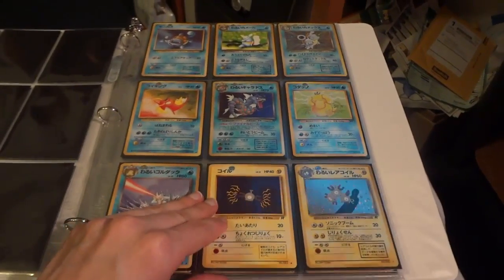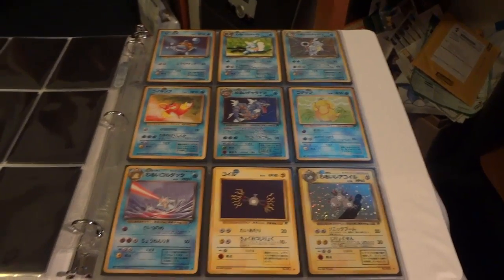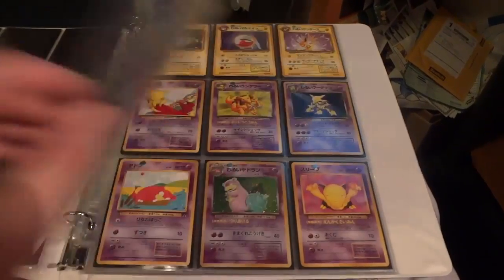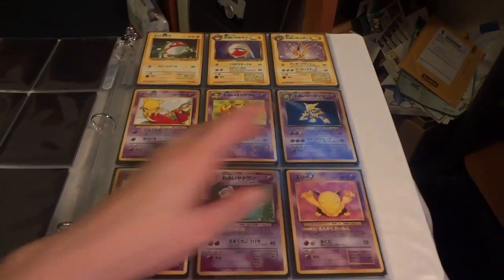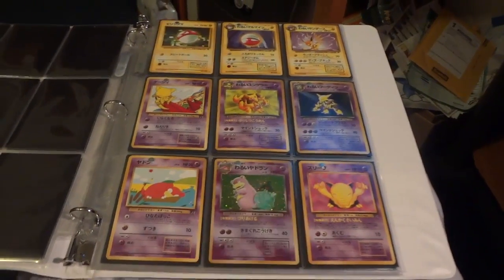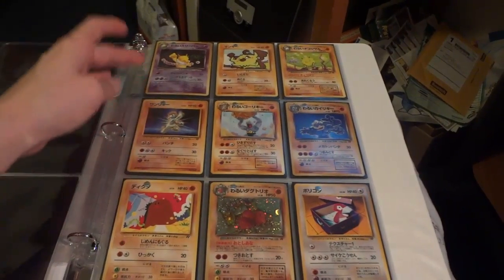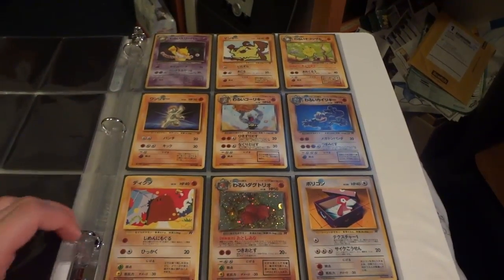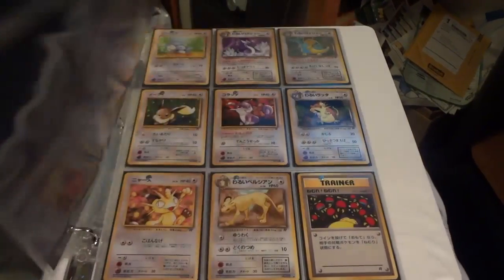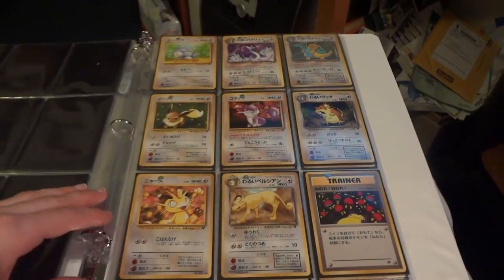Dark Magneton — I actually didn't have the Dark Magneton either, but that was a trade that came in a long time ago, so my apologies. I'm pretty sure that was another one I had to trade for. Dark Alakazam holo, Dark Slowbro — Dark Slowbro is actually a really cool looking holo with the Team Rocket guy in the back. Dark Hypno — I pulled so many of those from the opening, it was getting a little frustrating. Dark Dugtrio, Dark Machamp, love the Dark Dragonite — that's another one of my favorite Pokémon from this set.